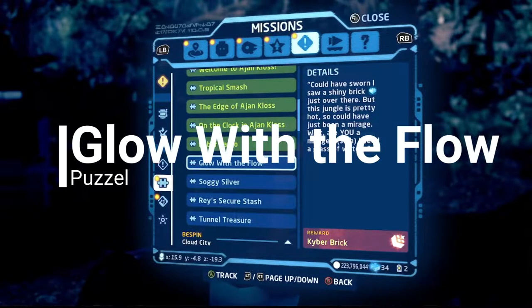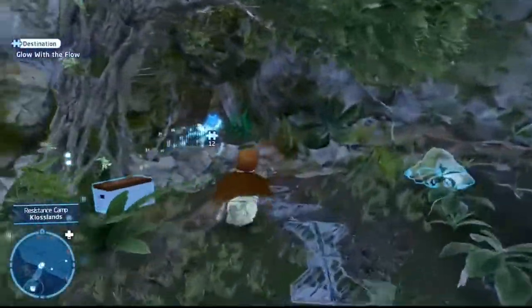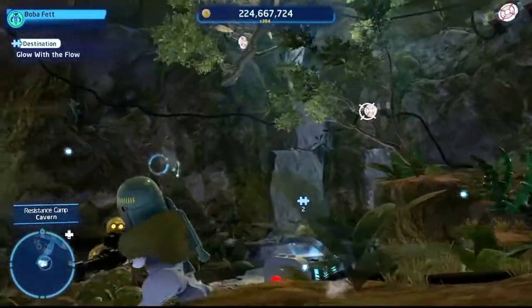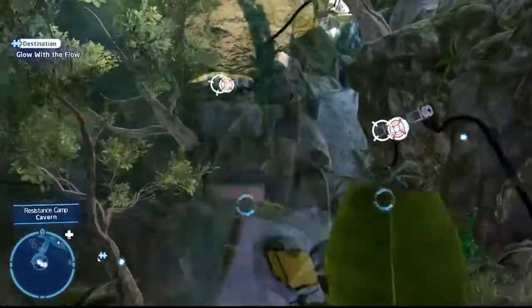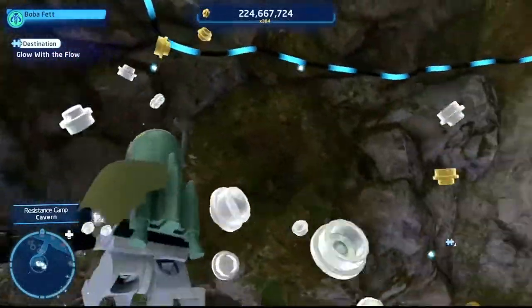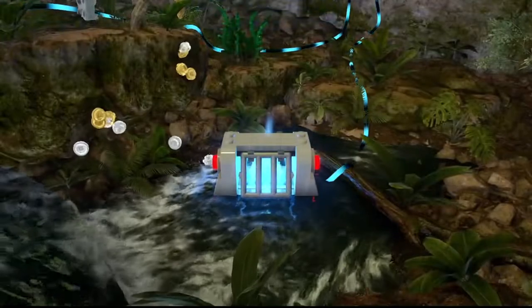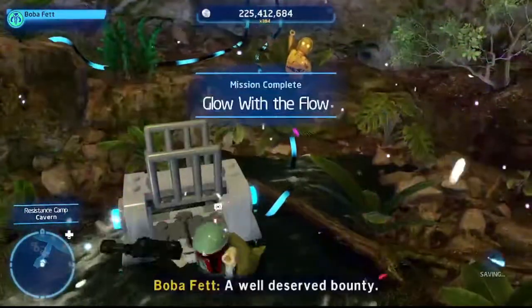Next puzzle: Glow with the Flow. Follow the route — there's a box in the middle with wires going around it. Follow the wires to where they begin. The best route: go to the upper right first — that's panel one in the upper left corner. Shoot it, then follow the white, blue, and black beams across the walls, shooting each panel in order. The guide shows the correct order. Once all panels are shot, the crate opens — hop down, grab the kyber brick, and Glow with the Flow is complete.